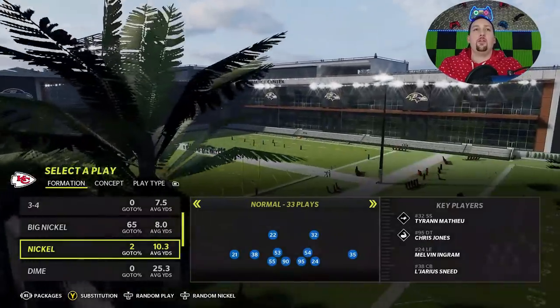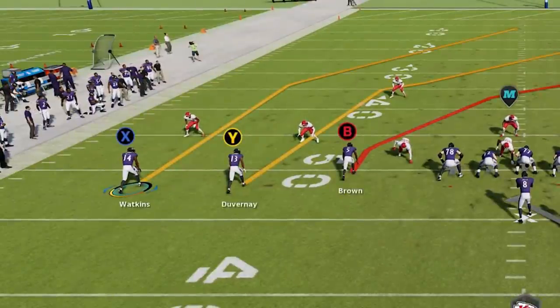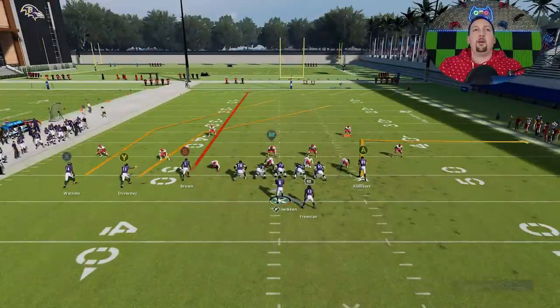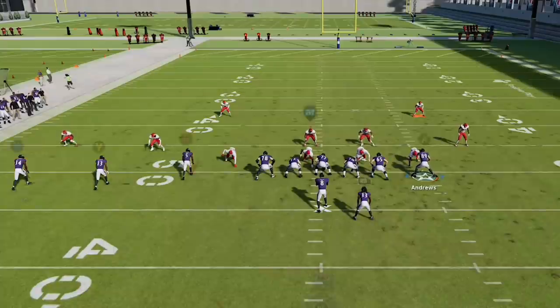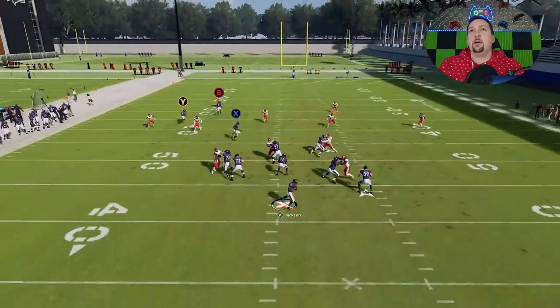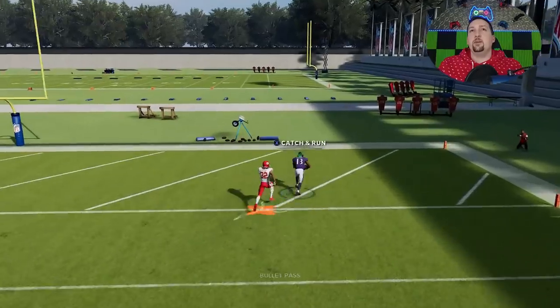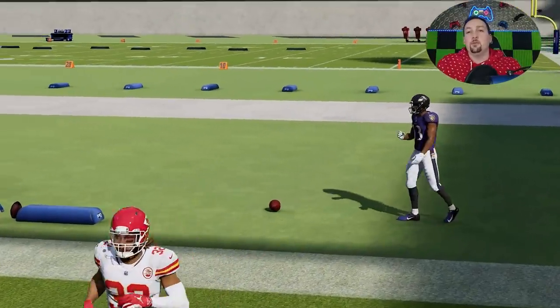Let's start with cover two — we'll pick Tampa Two. Against cover two and cover three, you can often get a one-play touchdown if you run it from a hash mark, because you can see how squashed up the formation gets. All I'm going to do is put the B route on a streak and the X route on a slant. I find it's best to motion this guy in and put him on a pass block to pull that safety down.